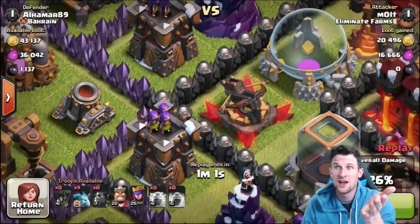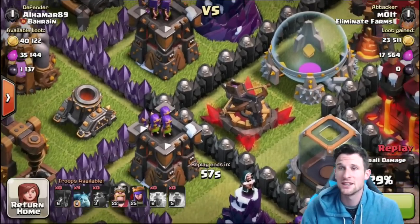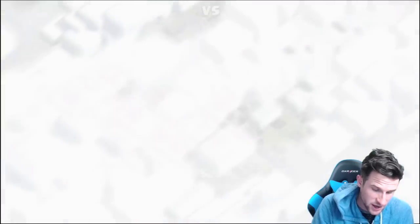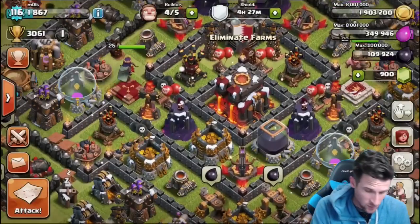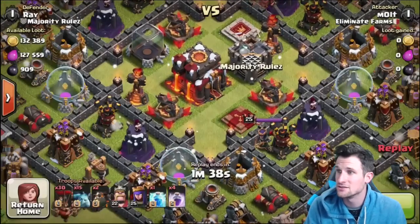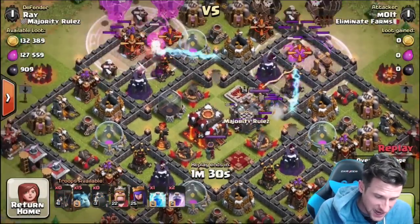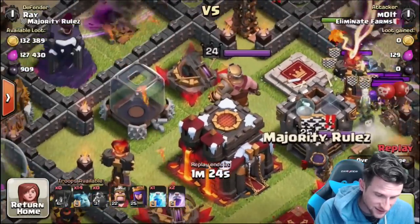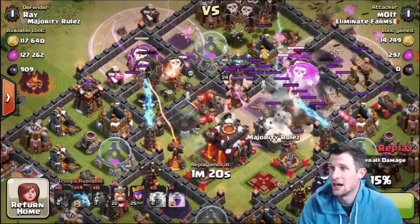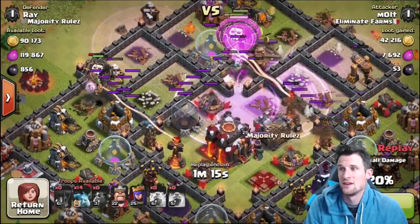Especially alhamar89 — if you're a subscriber, comment in the video and let me know if your things truly are set to air and ground and it just didn't work. Because the weird thing about it is, if we go back to my attack log and go to my very next attack again with loons, you can see that these expos look the exact same but they actually shoot at the incoming balloons.